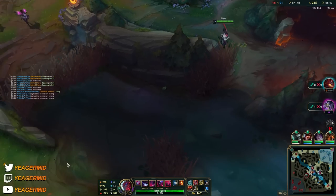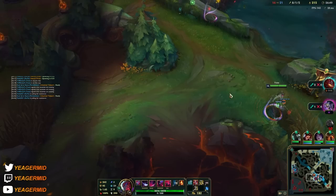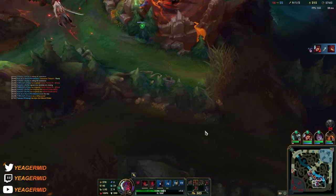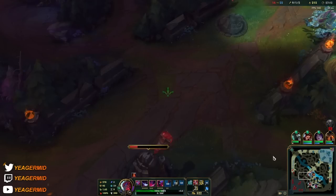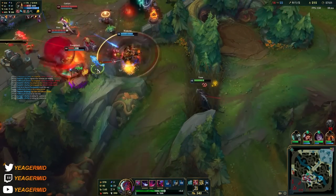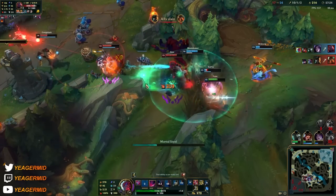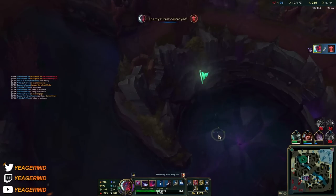I like to camp far in the enemy side at points where they usually come to try and ward — trying to find a free engage. Now we can go! I got exhausted but this time it is not enough — took down the Pyke. We are playing the fights a lot better. Caitlyn is going to be there but I don't have anything up. Exhaust is down — nice ultimate. We need to help now. We can go for a Baron now — let's go for it!